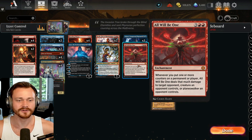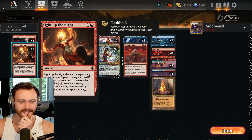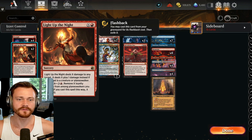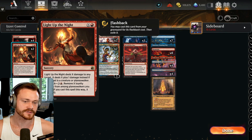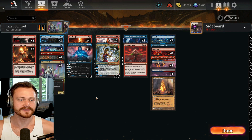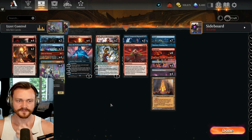One All Will Be One is kind of an alternative win con, but really one of the bigger win cons is Light Up the Night. Pay X and 1 to deal X plus 1 damage to a creature or planeswalker, or just X damage to the face. Really nice way to dome the opponent for the win. You can also flash it back for 4 — remove X loyalty counters from among planeswalkers you control, and deal that much damage to an opponent's face. With enough planeswalkers out, you can kind of sneak through the win with double casting Light Up the Night.